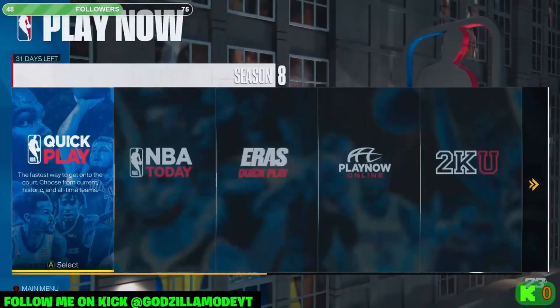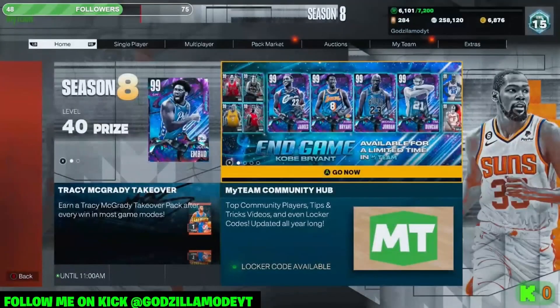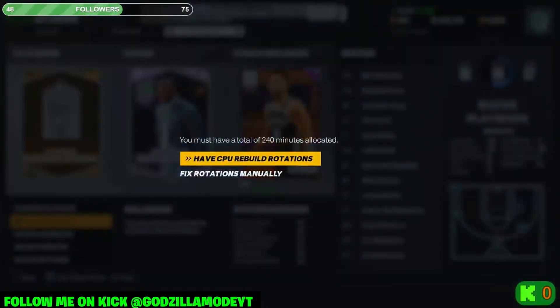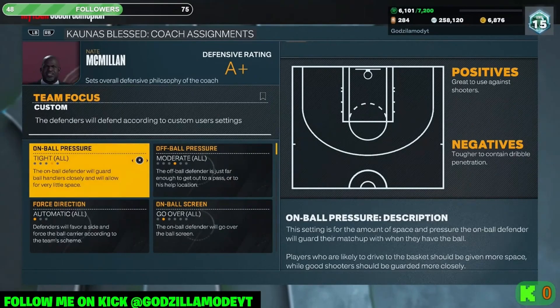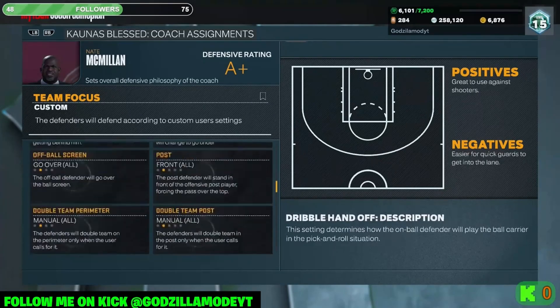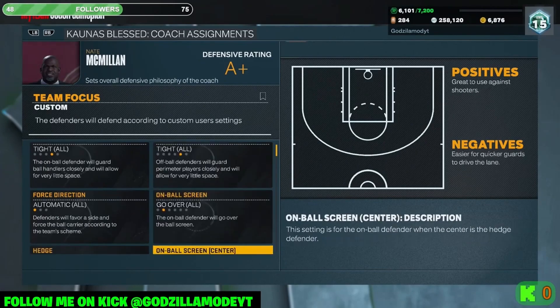Now for MyTeam, especially with all these end-game cards, let me show you what you need to run. Go to your team, press the right bumper twice to Coaching, then Coach Game Plan — this is how you save your MyTeam settings. Run Tight, Tight, Moderate, Go Over, Go Over, Catch Hedge, Catch Hedge, Go Over, Front. It's similar to Play Now but a little different — I'll explain why.